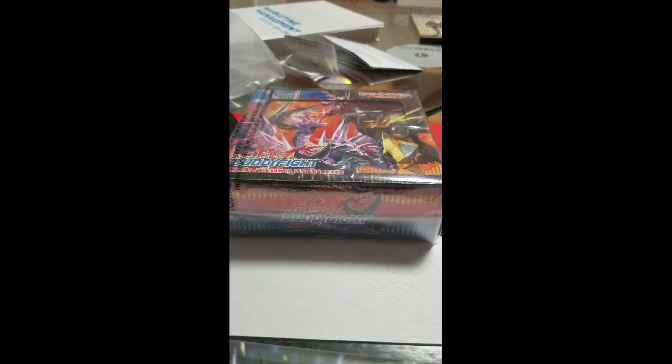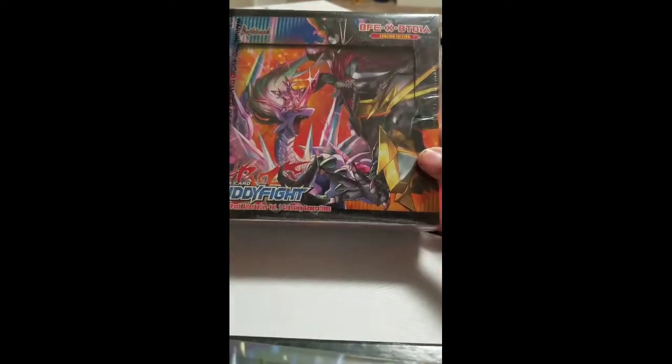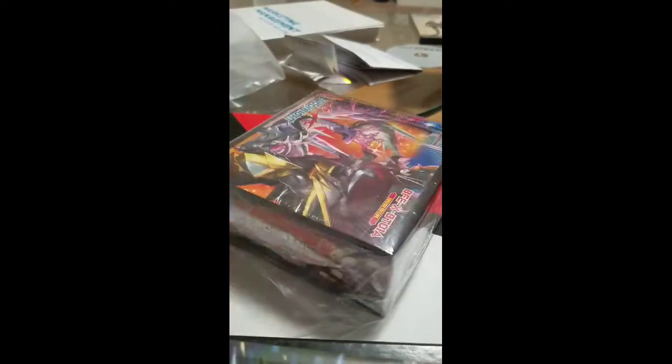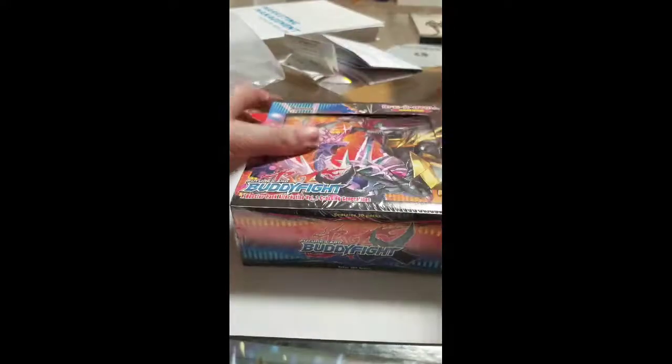Flaming Zard here, back again! Today I got you with a booster box opening — BT01 Crossing Generations, Future Buddy Fight. This booster box is a little different; I did not expect myself to even open something like this. This is the original start of Buddy Fight X, and it basically has all the box supports at the beginning set — the welcoming introduction of Alder Thora support and defense cards for Star Dragon World.